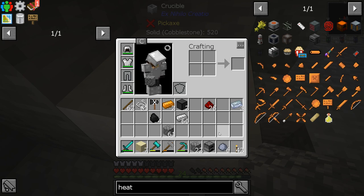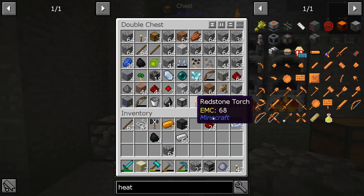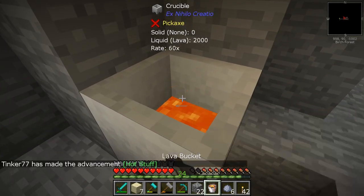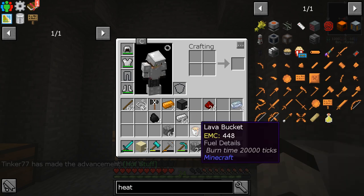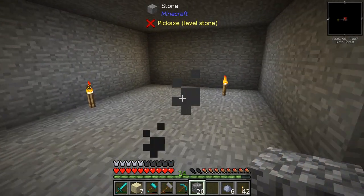Look at that beautiful lava. Let's go get our bucket so we can get a little achievement for that. There's our bucket — here we go. Hot stuff! We did it — is that awesome?